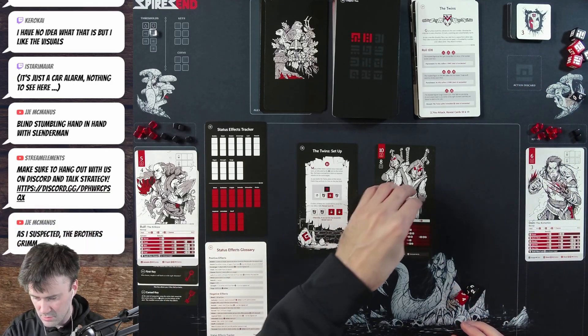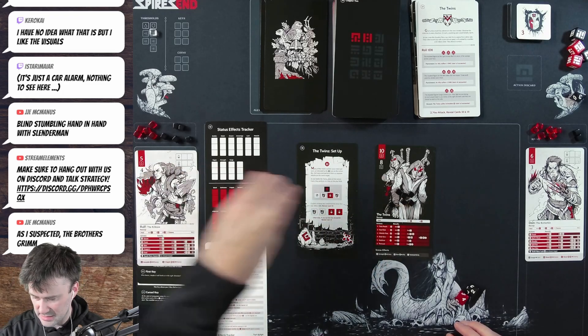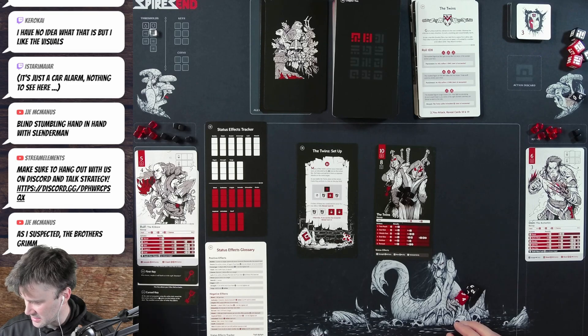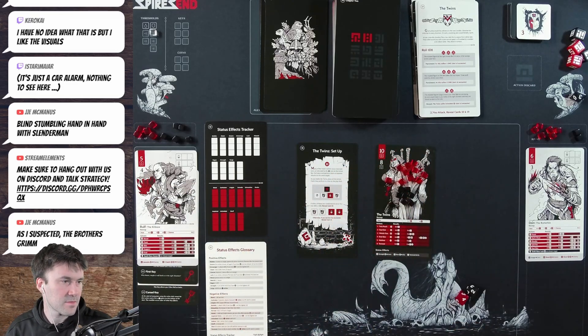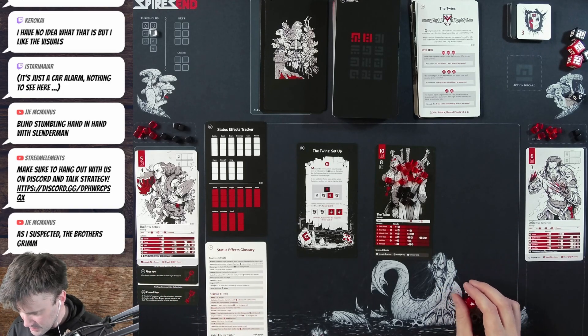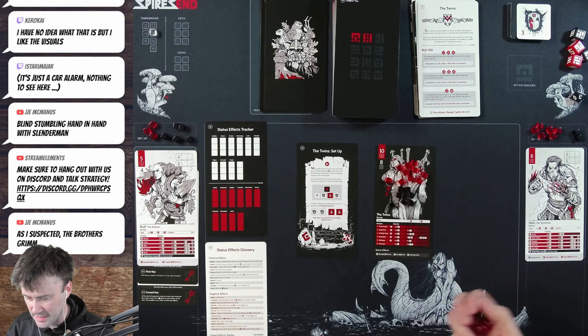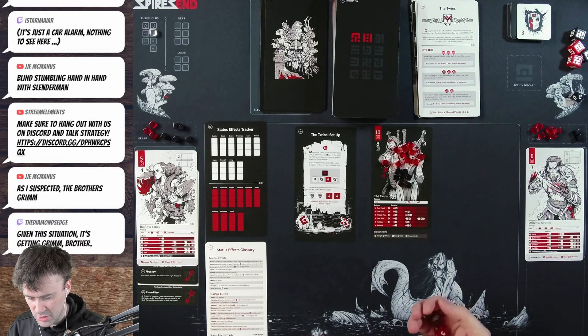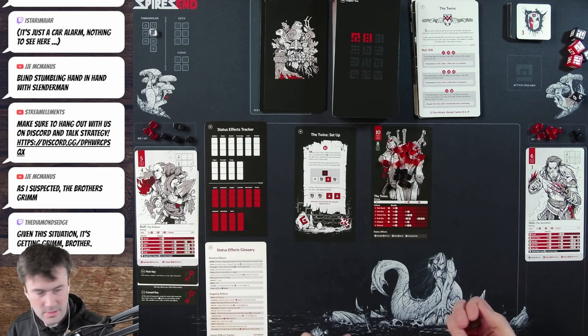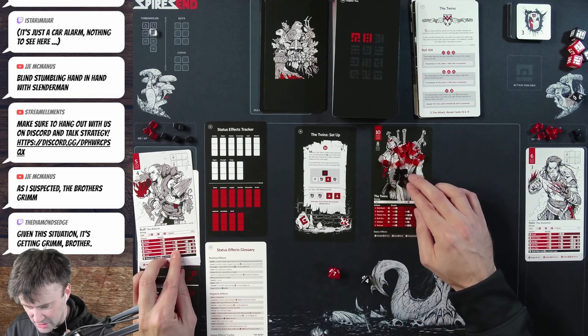The twins have eight shield — one through eight — and ten life — two through ten. Now combat begins. Rolf goes first. We spend two health and roll for the prune attack — a seven! Four damage taken off the twins' shield. On recoup we roll a four — heal one back. Dane spends one health — rolls a six, which is two damage. His recoup rolls nothing.